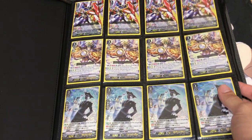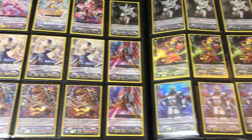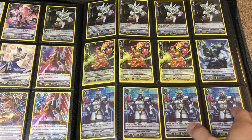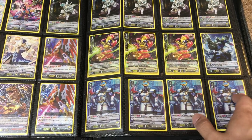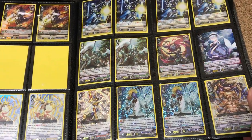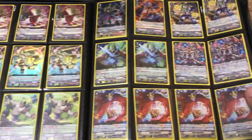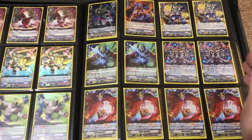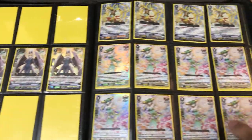Every card you see in the binder is in mint condition unless stated otherwise. If you want to make an offer on any of the cards you see, you can send me a message on Facebook, Instagram, Skype, or email. All the contact information along with my wants list will be in the description down below. If you have a question on any of the cards that you see, you can comment down below and I'll get back to you as quickly as I can, but just save the comments for questions on cards.